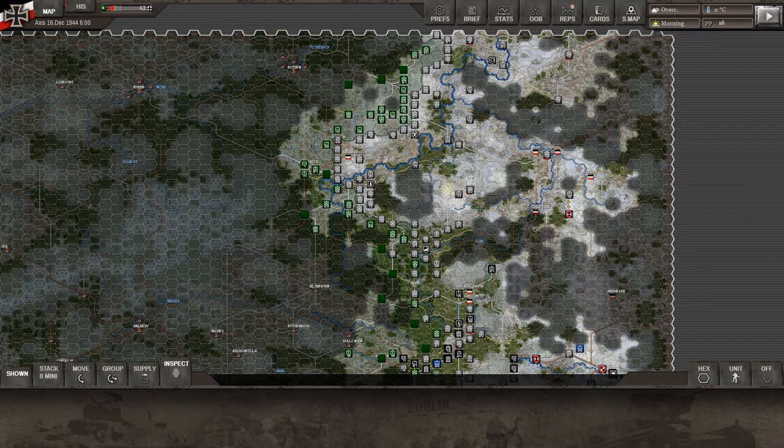Hello everyone, and as always, welcome back to Strategy Gaming Dojo, where we find, learn, and play one more turn of the great strategy games. Today we're into a great win — Decisive Campaigns: Ardennes Offensive. We are playing the Grand Campaign as the Axis against the Allied AI, and this is episode number four. I want to thank you for all the support for this series; we're going to play this Grand Campaign all the way through to the end.